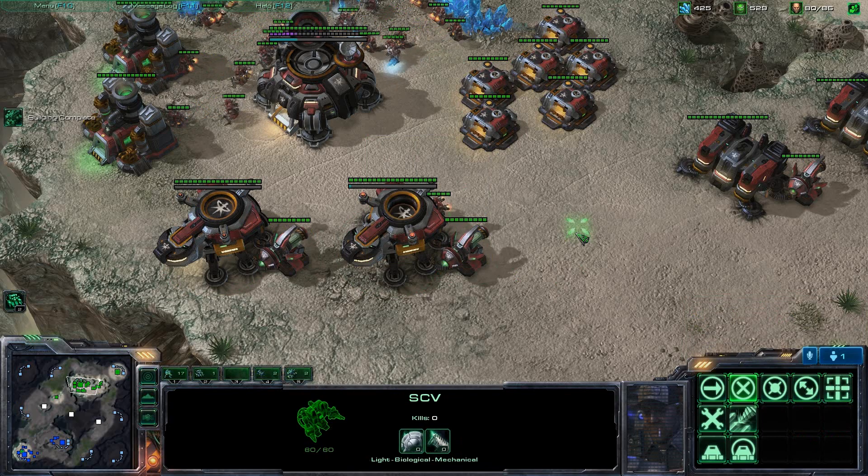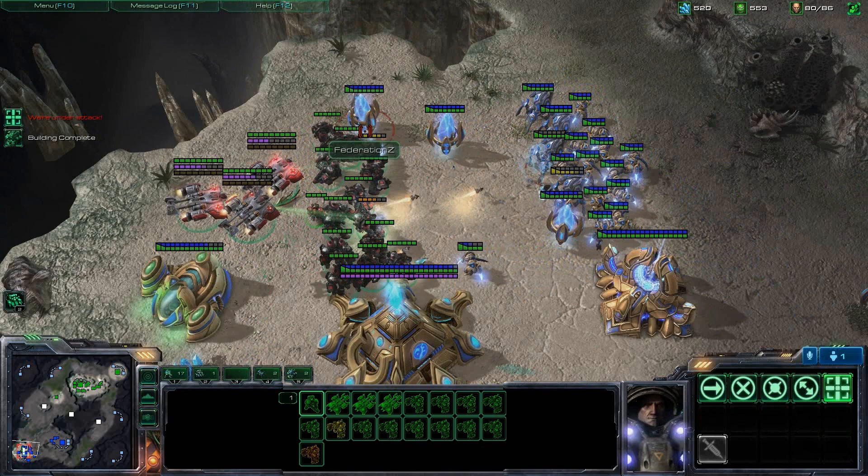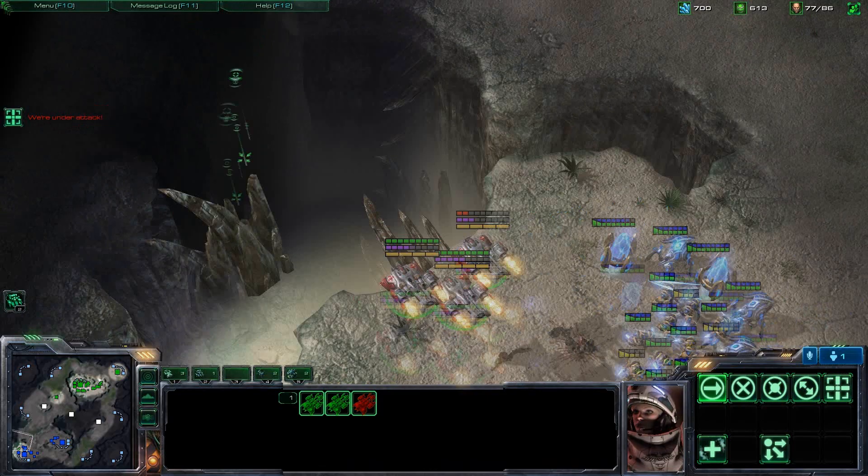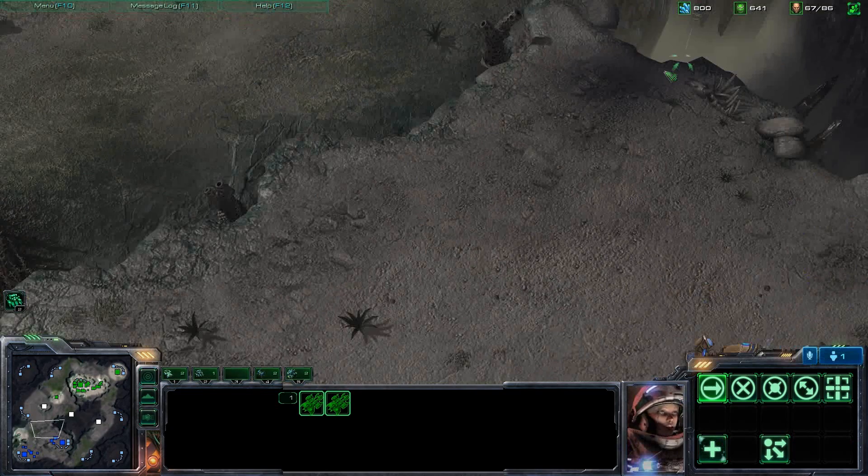And back to base, macroing up some banshees. It's always a good idea to tech switch. I hear my opponents coming in with the zealots. Trying to micro away, but I decide it's way too much, so I evacuate immediately into the dropships. Keep in mind, losing one dropship there — that sucks for me. But the dropships are healing the entire time during that fight.